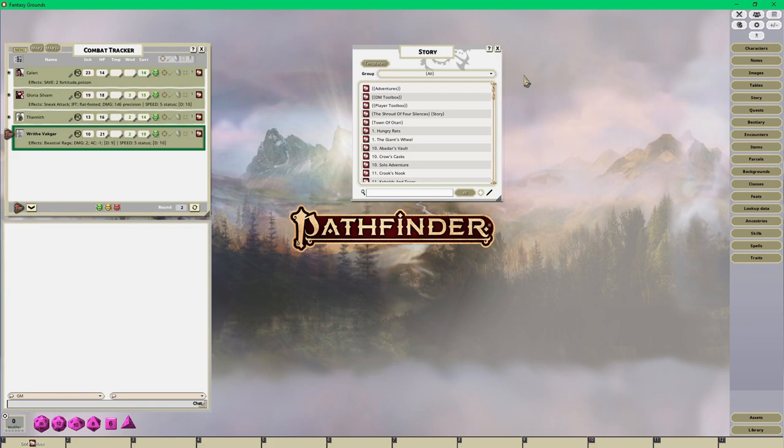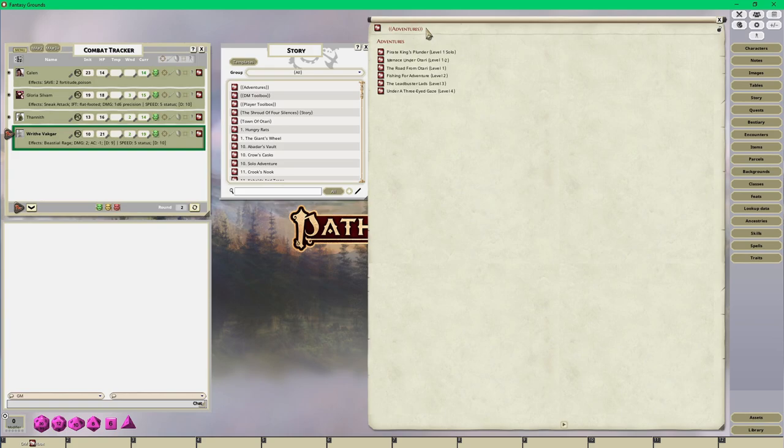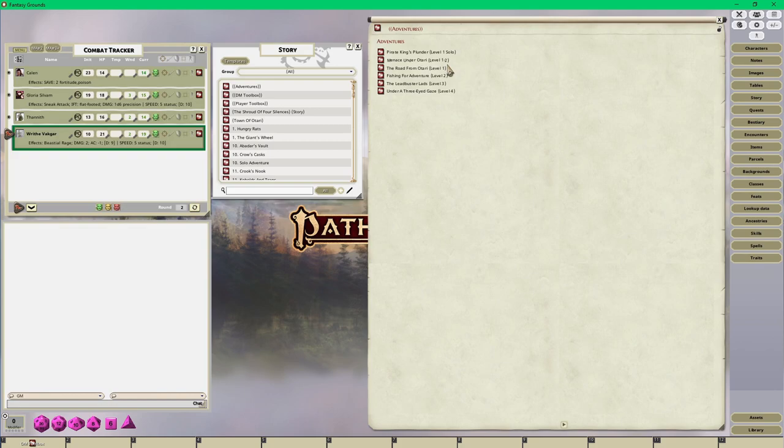This is a campaign I'm going to be running just in Otari, built from scratch. I'm using all of the Pathfinder 2 core modules, and if there are any monsters I need from the adventure paths I'll load them up and make duplicate copies. When I create a campaign for a specific setting I always divide it up into player tools, DM tools, and adventures.